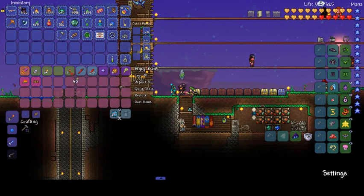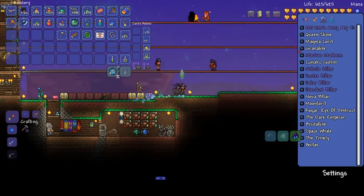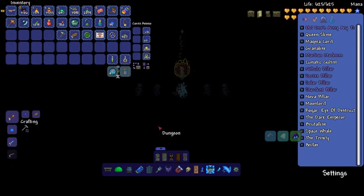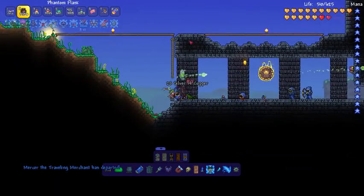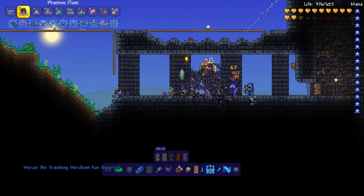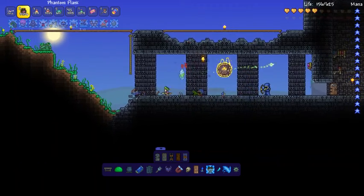I don't know what else we need to do. I mean, we need to do the Martians, but really it's just the Cultists now — kill the Cultists outside the Dungeon entrance. I knew that already, I just wanted to check. So let's go do that. I did not even have to do anything. I'm just going to let my armour deal with them. Look at these Shadow Flasks. Oh, come on, one more.